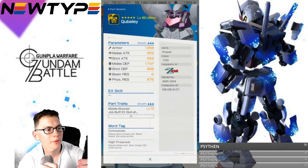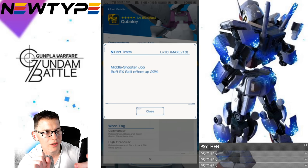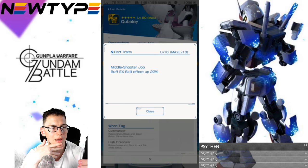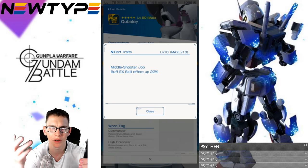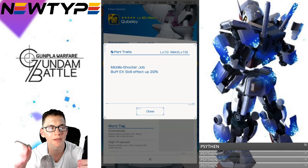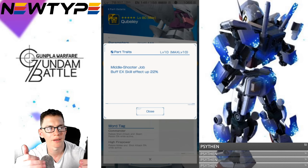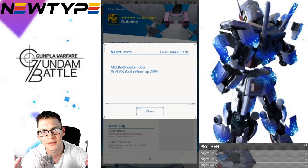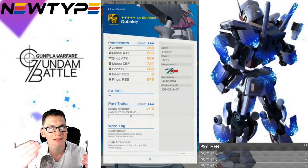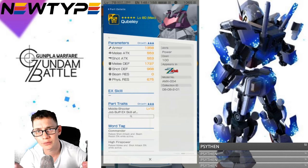With the body we're going to have really good melee defenses. The parts trait: middle shooter job buff — EX skill effect up 22%. That's pretty damn good. If you have an EX skill effect buff — like the Sumo head which gives about 30% attack buff — being an extra 22% on top of that would be significant. But this is a middle shooter job. If you have an ability that increases a stat as a buff, it's going to increase it. I'll definitely go research whether this applies to EX skill attacks with secondary effects.